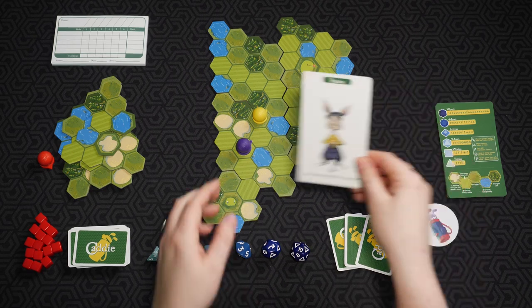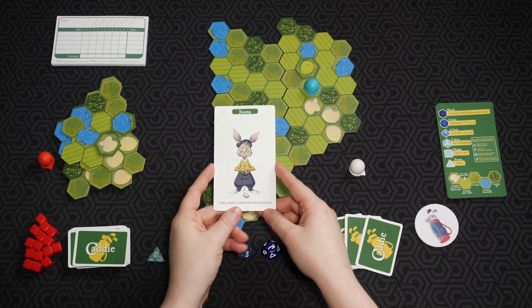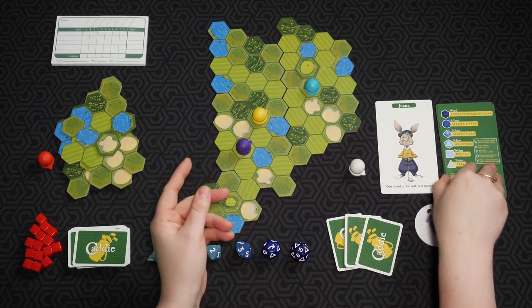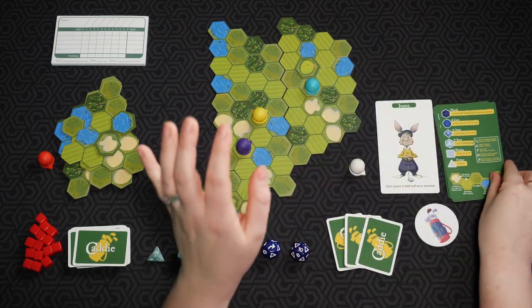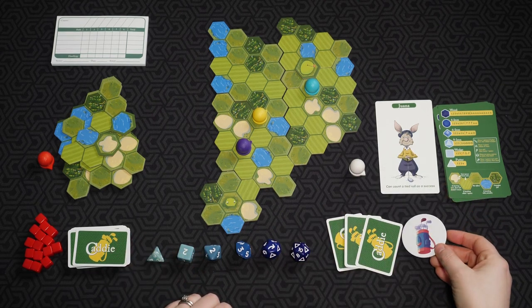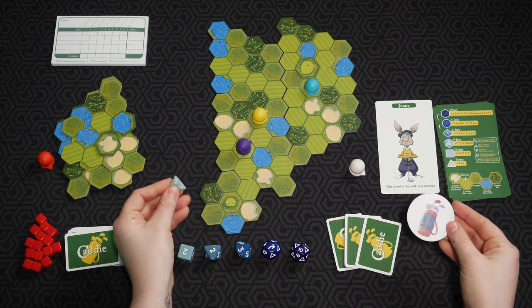Every player is going to be randomly given a golfer card. You can do this a few different ways — you could be given two and choose one, or just go ahead and pick whichever card you want. On the back of each card is a player aid about which terrain there is and everything you need to know about your dice. To figure out who goes first, you take the putter, roll it, and whoever has the highest number is the first player.